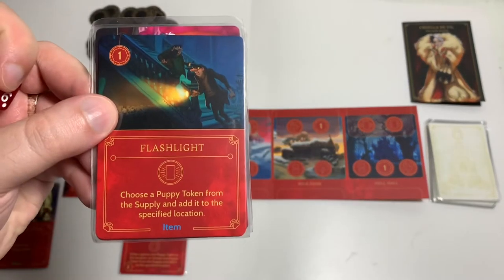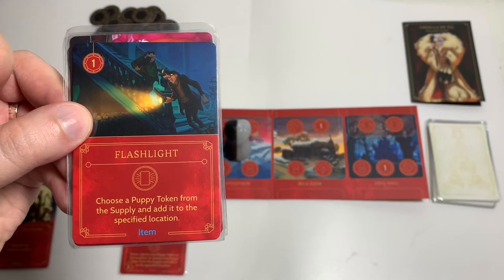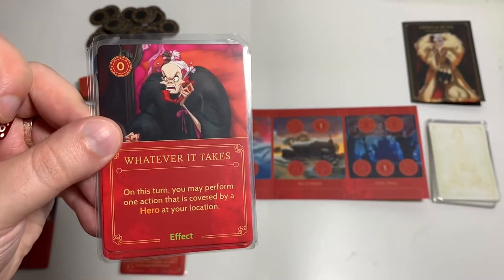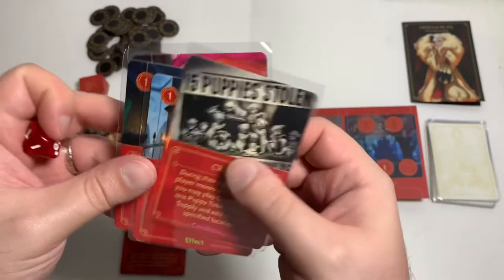A Flashlight — it's an item card, costs one to play. You have to activate it, and if you do, choose a puppy token from the supply and add it to the specified location. That's pretty good. And Whatever It Takes — on this turn you may perform one action that is covered by a hero at your location. That's pretty good too.